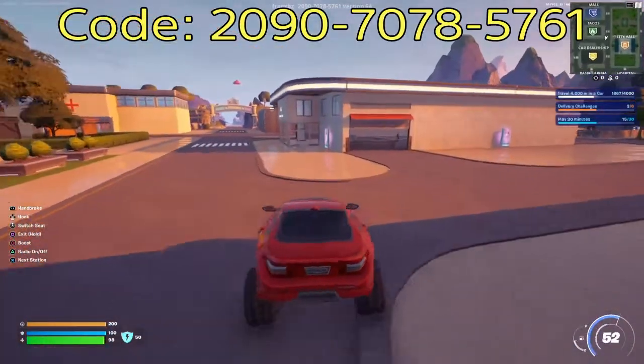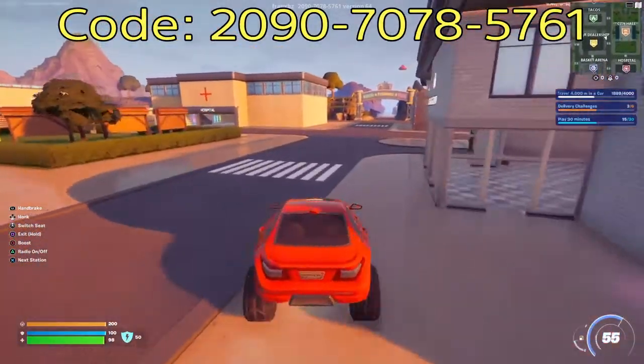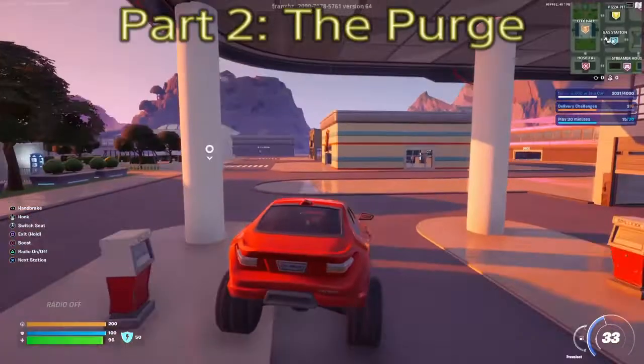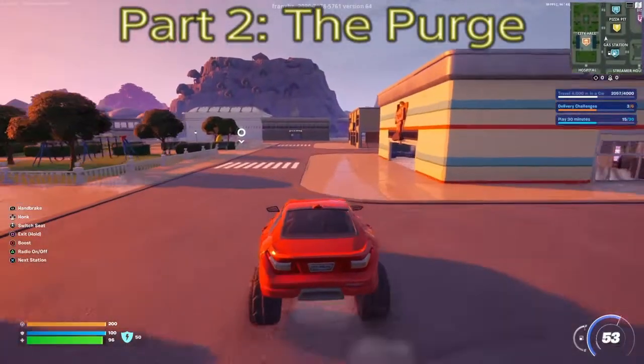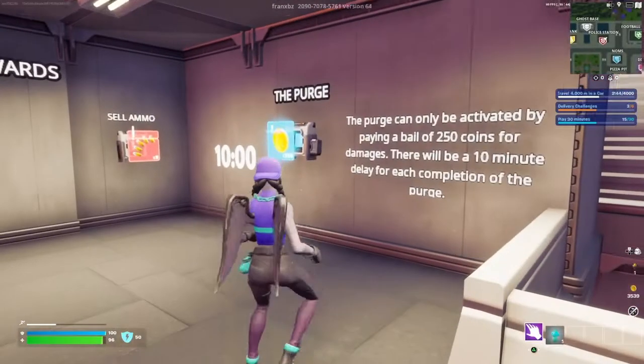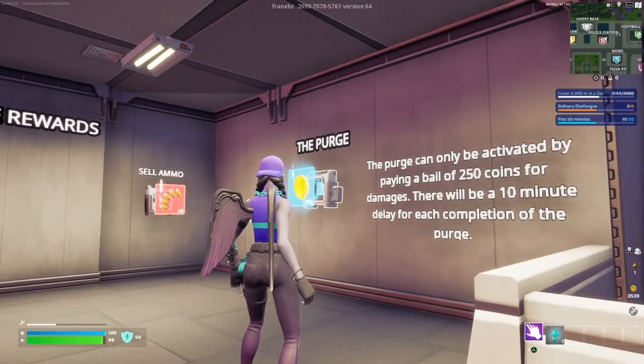Let's go ahead and get gassed up through this — you'll see why in a second. So the purge is located inside of the police station. You can do this every 10 minutes and it costs 250 coins.